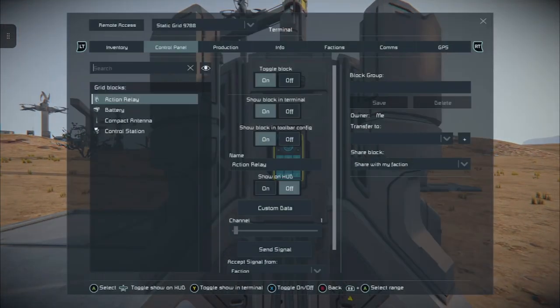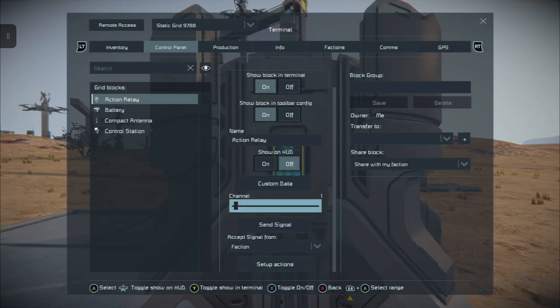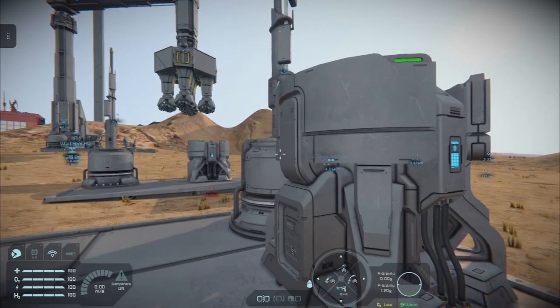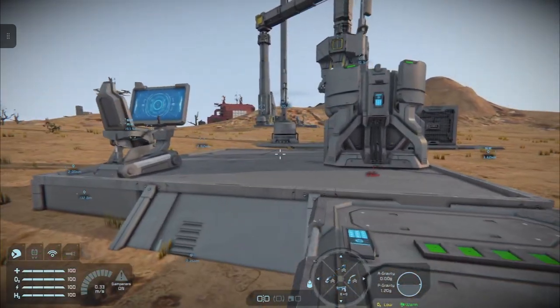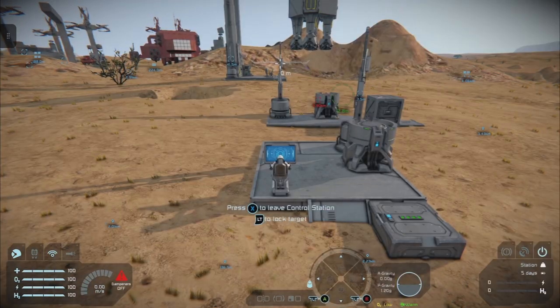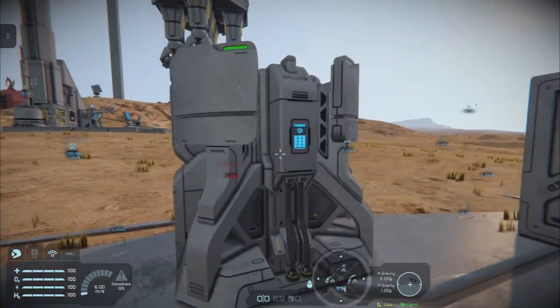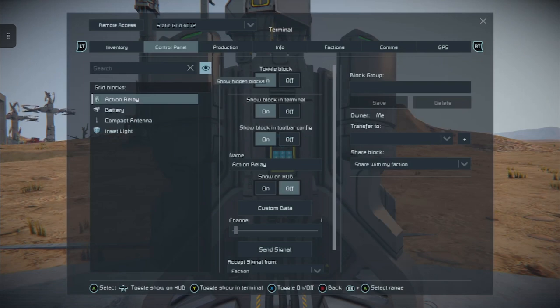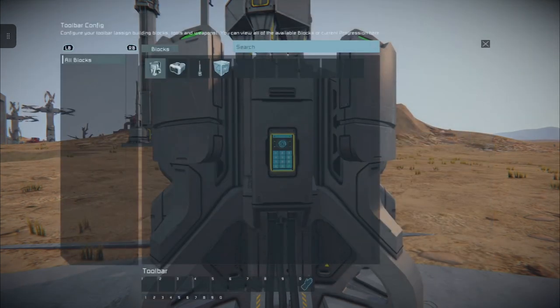If we come into the control panel of the action relay and take a look at it, we want each channel to be one, except a single signal from the faction. We want it to do action relay and we're going to look at its channel one, and then we're going to set up its actions. As you can see we've got pages, just like on the event controller and on timer blocks.